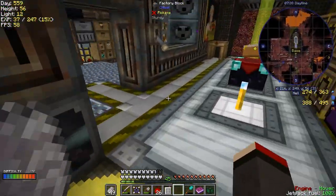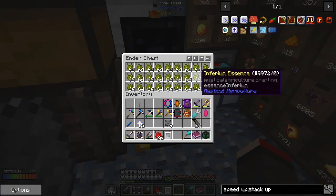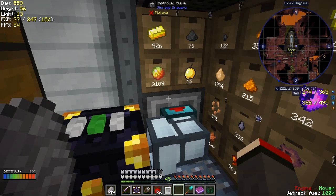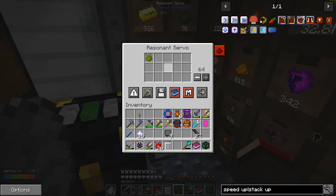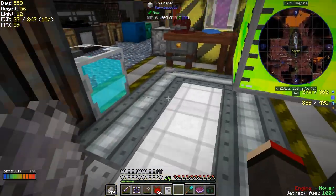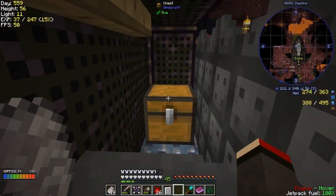I've got an ender chest here full of inferior essence, and here I've got a slave controller extracting out of here just inferior essence because I wanted to automate that. So I've got a chest connected up to another one which we haven't put down yet.